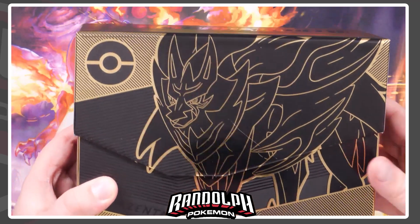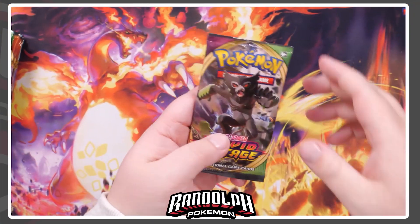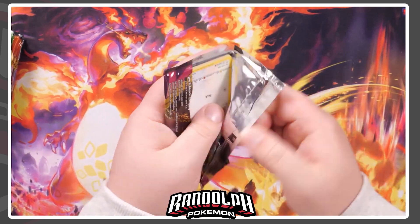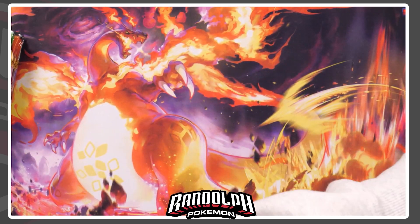Let's see if our second box, the Zamazenta ETB, can compete. We're going to change things up this time and go the opposite way around — starting with Vivid Voltage, going to Darkness Ablaze, then Rebel Clash, and finally ending on the Sword and Shield base set.